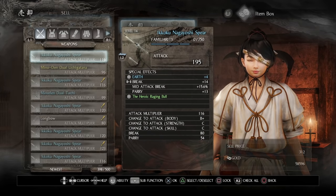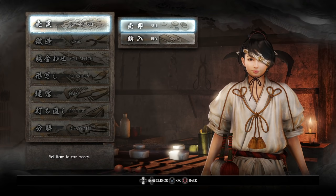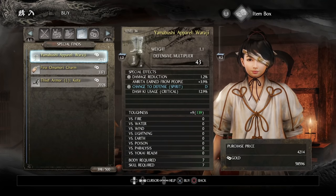You already know you can buy and sell items, which is cool in case you need to buy anything. You can sell your stuff or you can buy it back in case you sell something you didn't want to sell, but you can sell it at a discount.